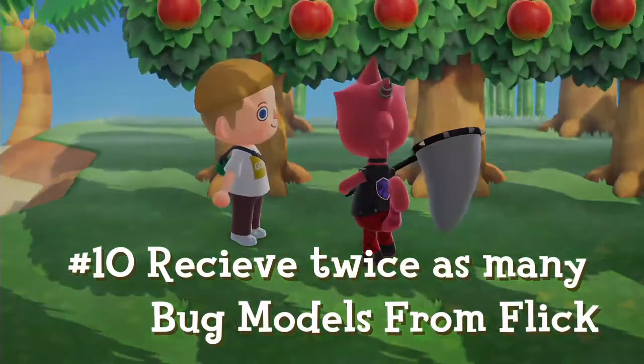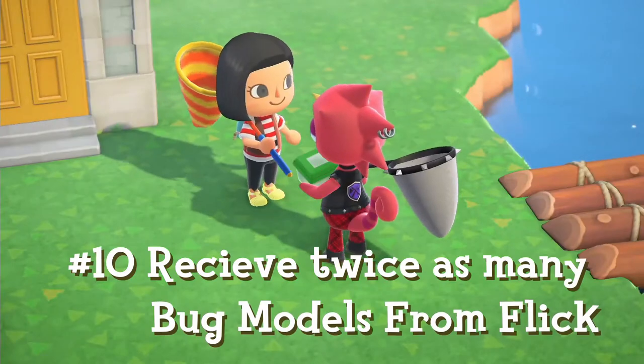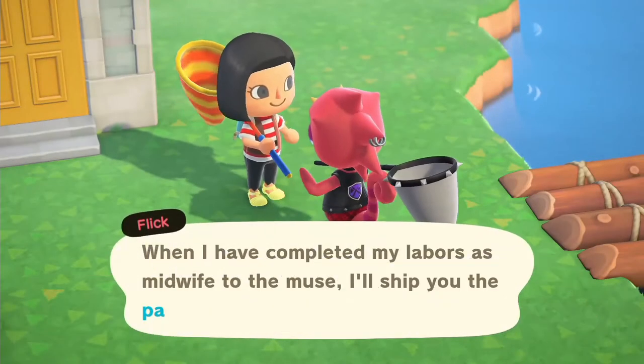If each character collects three of their favorite bugs, they will each be able to get a model of it when Flick comes to the island.